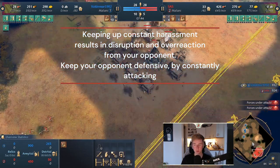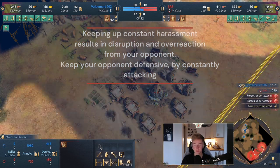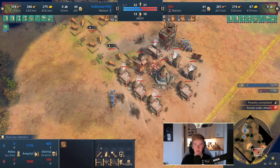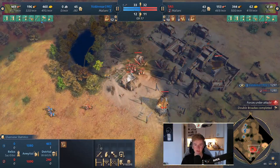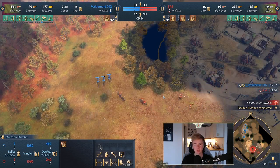The game goes on for a little while, and there are things we have to talk about. We have to make a good transition and keep up the harass. As you can see, I have multiple groups going back and forth from the sides, always trying to find small ways to hit our opponent. We want to make him as stressed as possible, and we also want him to make mistakes.